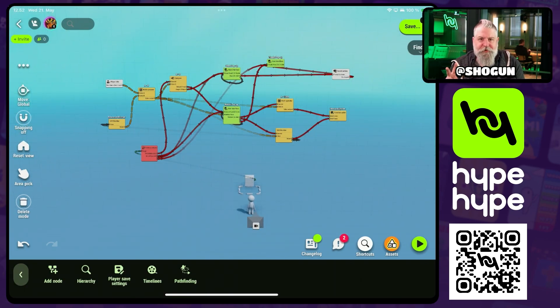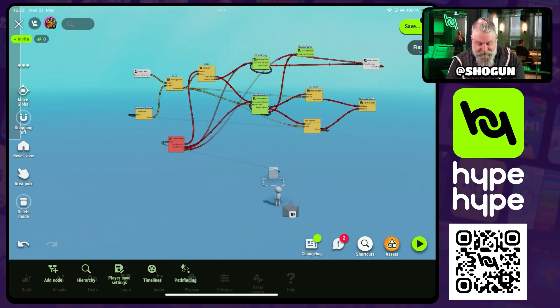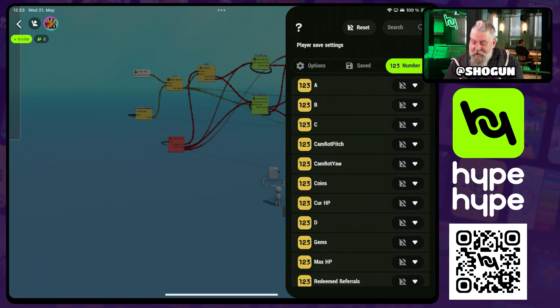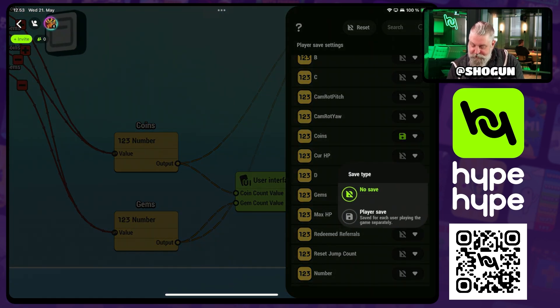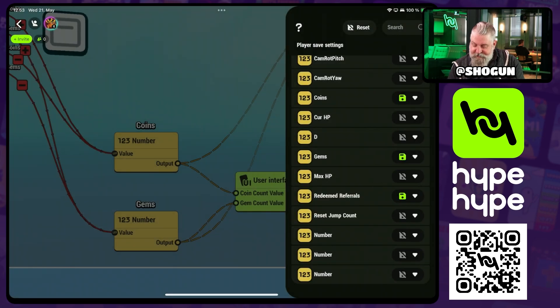Now all our logic is set up, but we have two more critical steps before release. First, we need to save some data. When dealing with rewards it's very important that we save information to the player's profile so when they come back they retain those rewards. We have three critical values to save: in the player save settings, found in the logic tab, under numbers, we save the total coins, the total gems, and the number of referrals the player has already redeemed. This is one reason why it's very important to name your nodes.